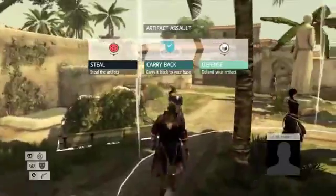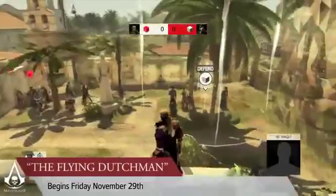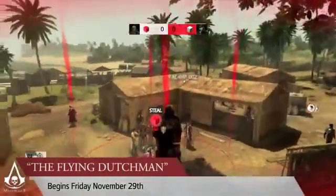Join other fans of Abstergo in a quest for total domination during Community Event Number 2, The Flying Dutchman, which begins Friday, November 29th.